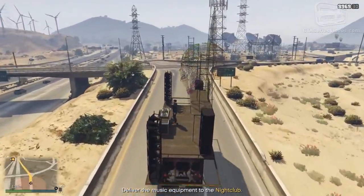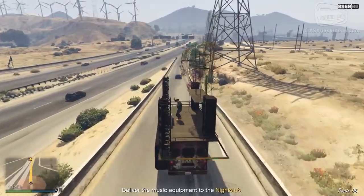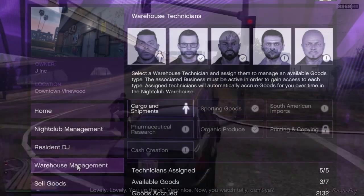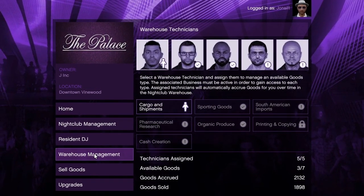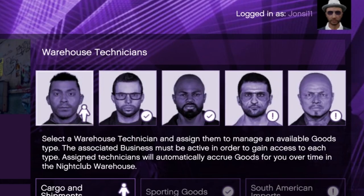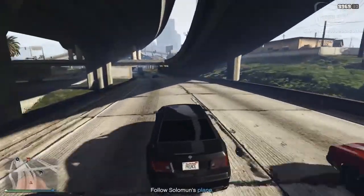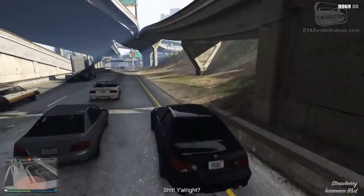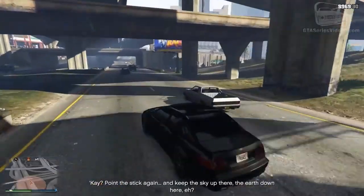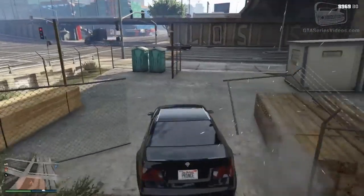As I said, the maximum capacity of the safe is $250,000, so make sure to collect the money every couple of hours to maximize how much you earn. Now let's get onto the more complicated part of the business: the nightclub warehouse. If you log on to your computer and go to the warehouse management screen, you will see a lot of things — everything here is connected to your nightclub warehouse. The guys that work for you in your warehouse are your technicians. There are five possible technicians you can hire; you get one for free and the rest you have to buy. The more technicians you have, the faster and more money you can earn.